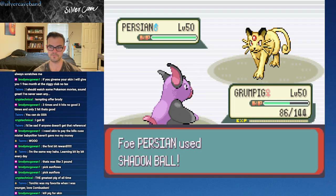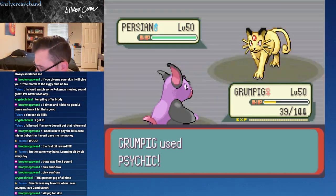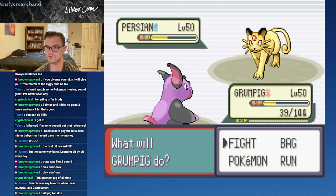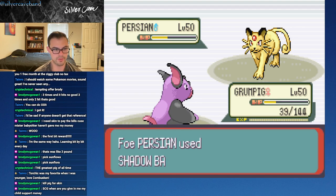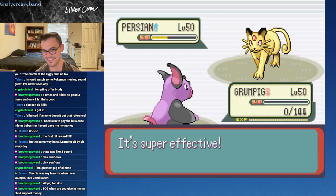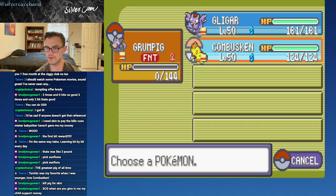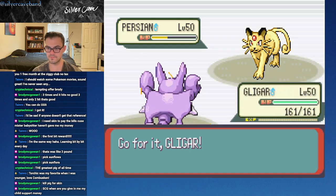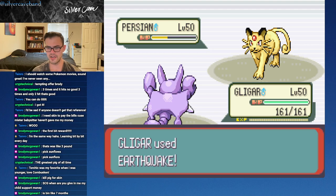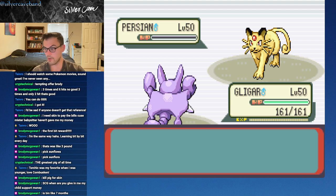She ate that pretty well actually. Shadow Ball - that'll hurt. Let's see how this goes - okay, good. I'm glad we were able to live one of those. I might let Grumpig go down. Our friend Gligar does have the Quick Claw - we'll go with that one. I love that Gligar has two great STAB moves on it. Really like this set on Gligar, actually. There we go - outspeeds as well.